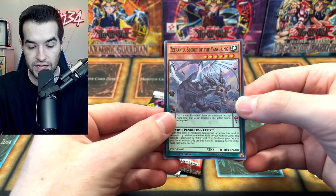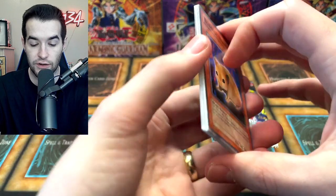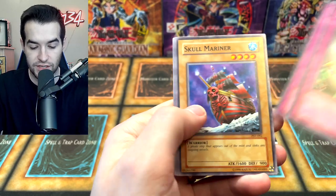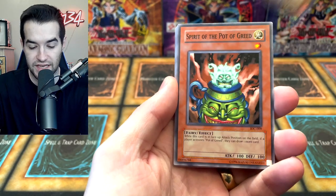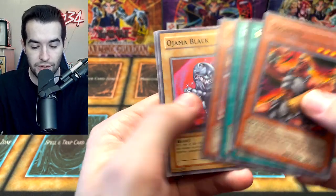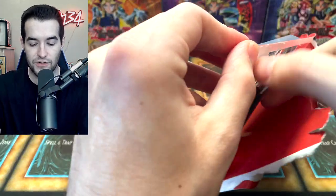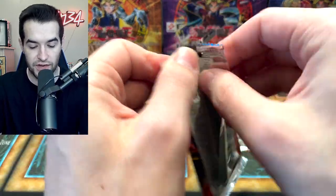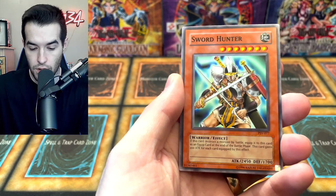The extra card is a Zephyrnui, Secret of the Yang Zing. Pharaoh's Servant still has the lead but it's not as big now. Regulation of Tribe, Science Soldier, DNA Surge, Magic Drain, Skull Mariner, Solemn Wishes, Three-Headed Geedo, and Drill Bug — we haven't pulled a Geedo yet. Invasion of Chaos: the power of the Geedo. Blazing Impachi, Spirit of the Pot of Green, Chaos Sorcerer — pretty good card — and Gigantes. Pulling some good commons but they aren't worth a ton. Into the fourth quarter — three blisters left for each side.